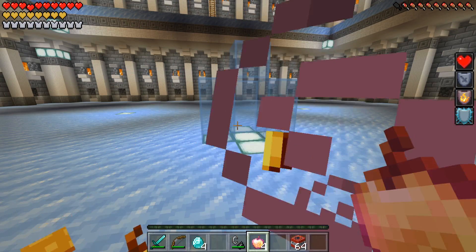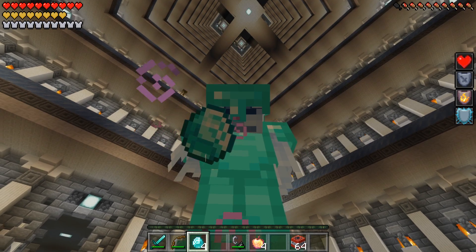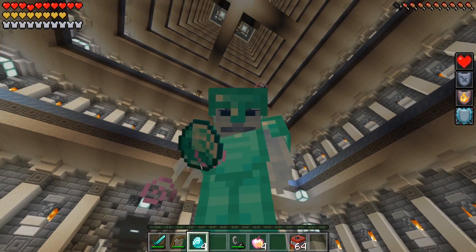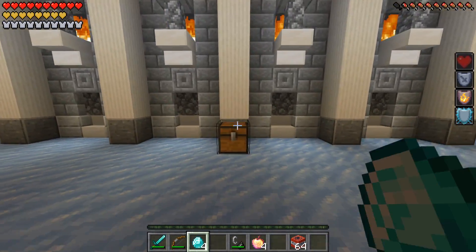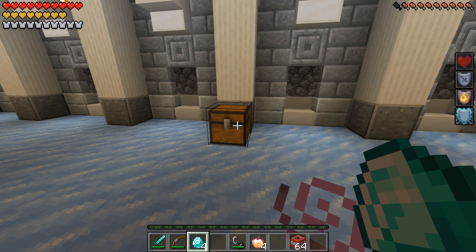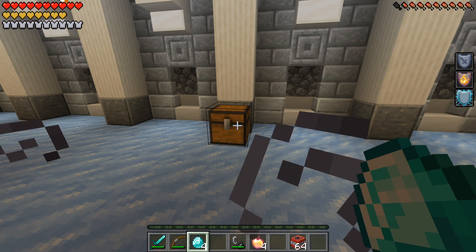Oh snap, I took her out! And she dropped diamonds — she actually dropped diamonds. I'm going to have to take these home and wash them off, because I think we all know where they came from. Let's go ahead and see what's inside this chest. It better be something good, guys. After I had to go through all that, lose my pig, and take out Evil Elsa, it better be something good.